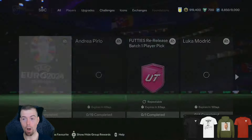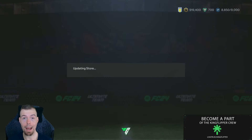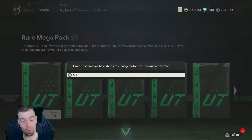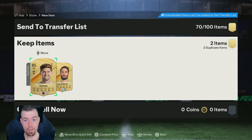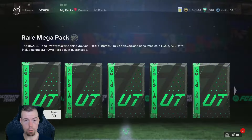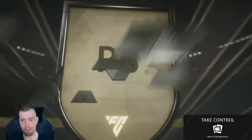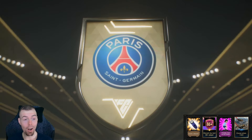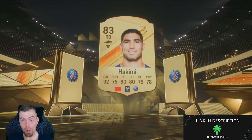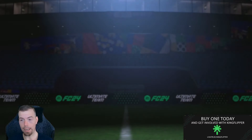Considering Footies is out now, you are pretty much expected to get yourself a special card out of the 55k pack. I'd be really worried if you don't. Let's open this now - I can't open this now, I've just realized I'm gonna have to quick sell them. Rare mega - show us what we get. And of course I don't get a special card. Is that Hakimi? Hakimi is probably one of the rarest 84 rated players you see, but 84 out of that is pretty awful.